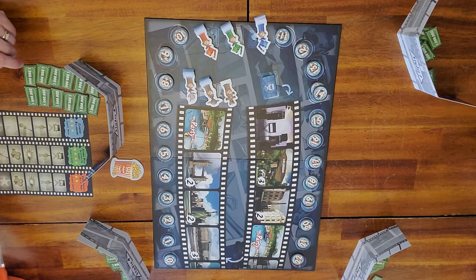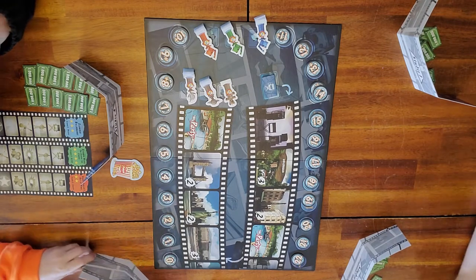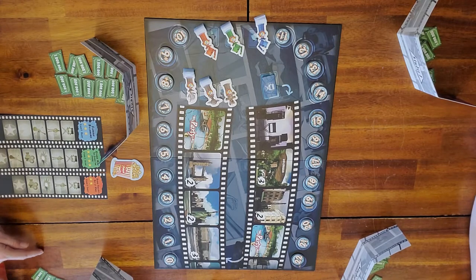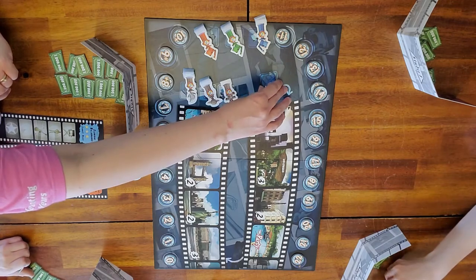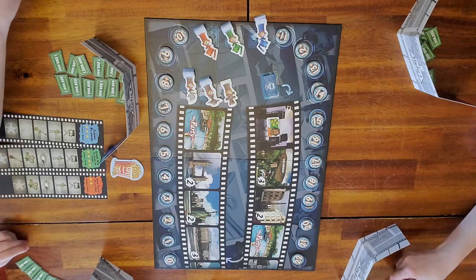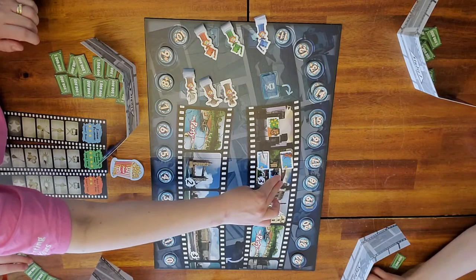In the bag here is the rest of the tiles. Let's start our first round. First thing you want to do is take the top of the legendary directors and put it face up right here. The next space is Hollywood — it has a three on it, so we're going to take three tiles from our bag and place them face up: one, two, three.